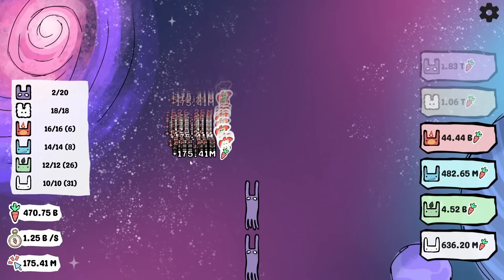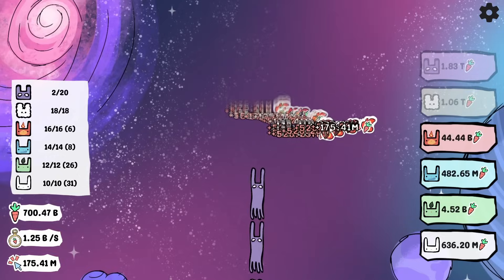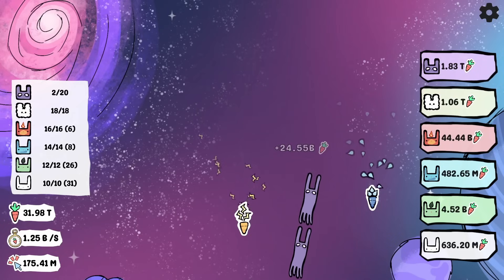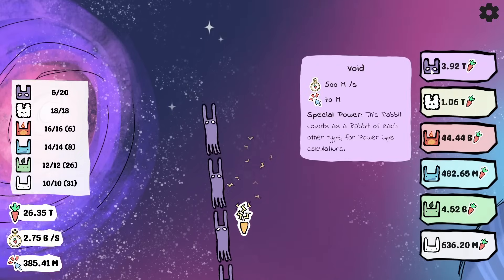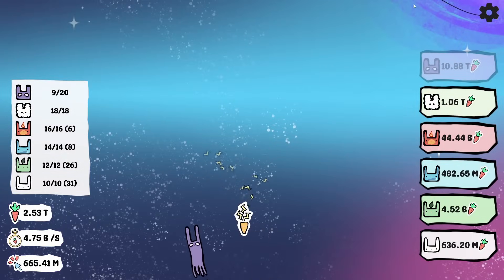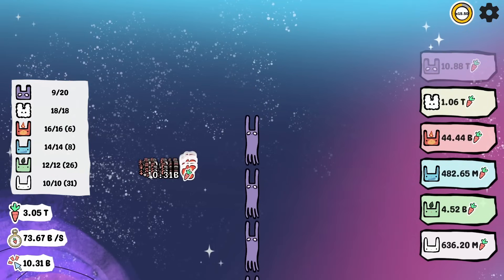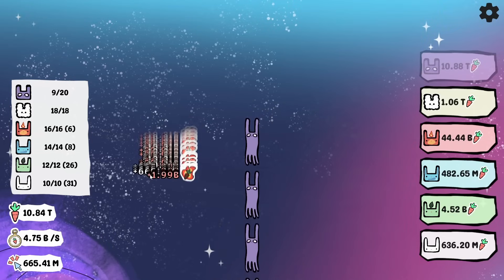I've been playing this run for 30 minutes now and thankfully the carrots don't go away. We have 33 trillion carrots right now, which should hopefully get us a few more of these void boys as they really get up into the sky. The sky's turning a sky color again — is there the moon up here? There's a new big planet thing there, maybe. But that only got us up to 9 out of the 20 that we need. It's time to boost into overdrive with this sparky carrot here — thankfully our multiplier got up to 15 and a half, which lets us get one more void boy really quick.